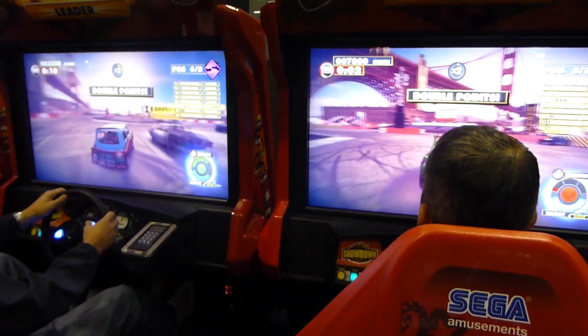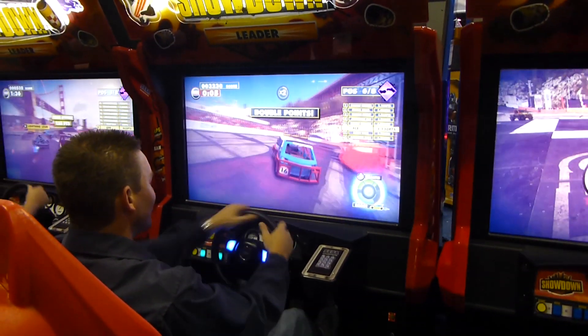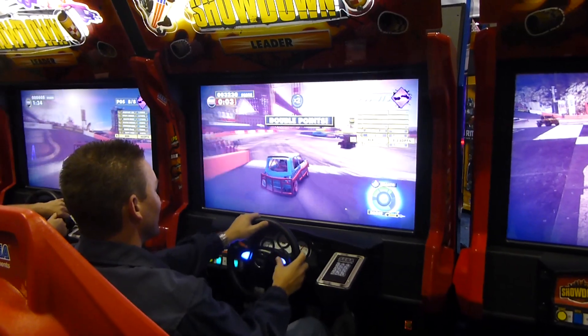This features a 42-inch screen, but none of the other expensive detailed features of the special edition. Neither version has a shifter — the brake pedal works as the reverse, and there are boost buttons on the steering wheel.